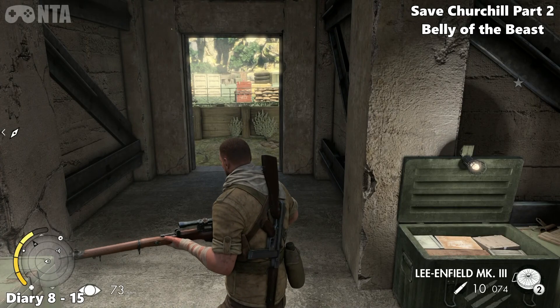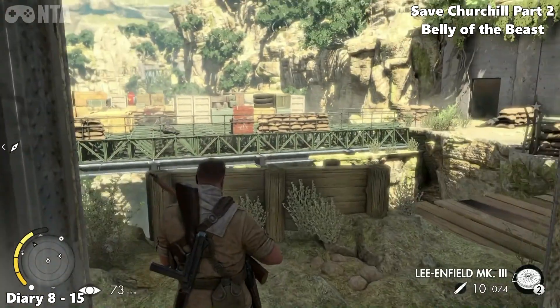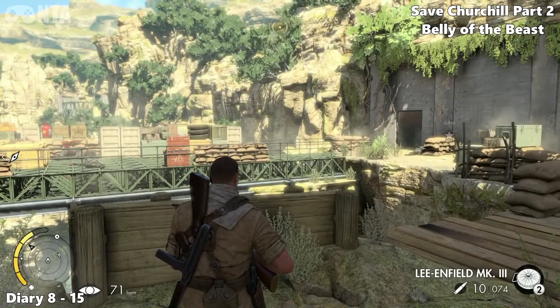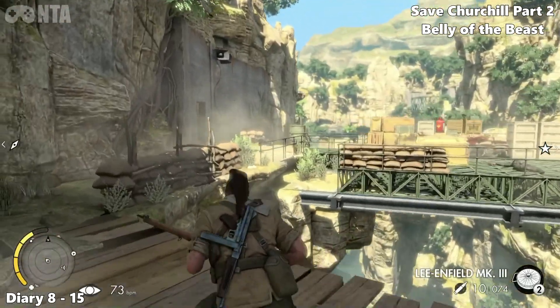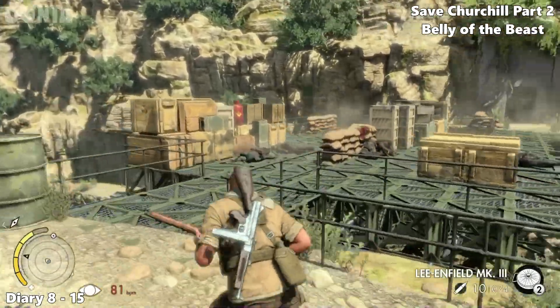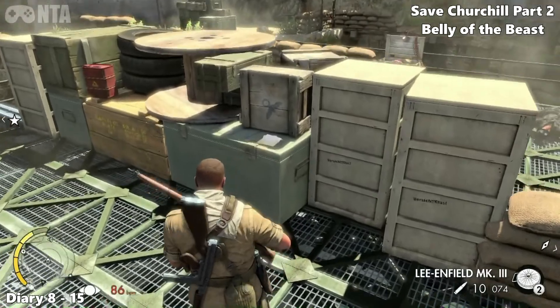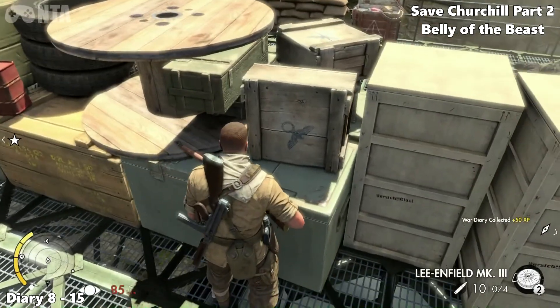Once you go through that door — the one I told you not to go through — it will lock behind you so you can't go back. Once you're here, take out every single enemy first, then worry about the collectibles later to make it easier. Once you kill all the guys on this platform, next to the explosive you'll find diary number 8.